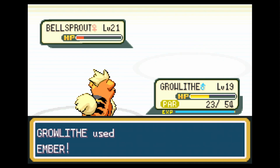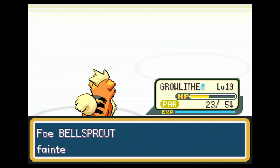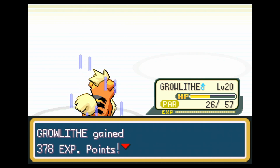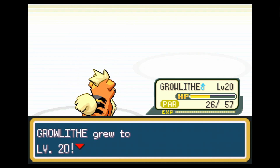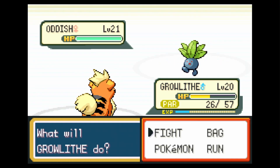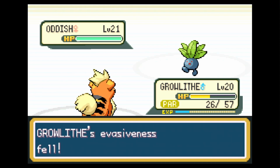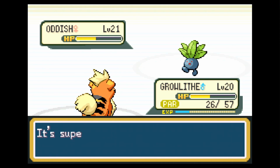We could use coins we earned from the Celadon Game Corner and trade them for a Flamethrower TM, but I don't think it's particularly worthwhile right now. I'm going to hold off on that. We'll fight through here using Ember, and eventually we'll learn other fire-type moves — I think Fire Fang is on the list as well. Tons of good ones.